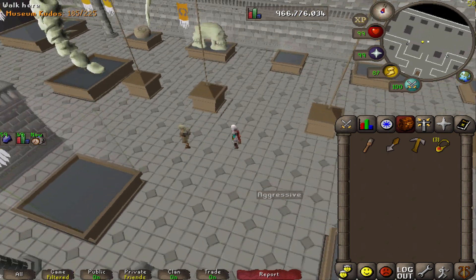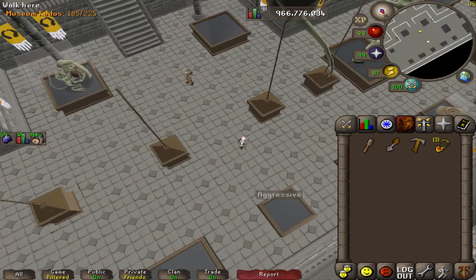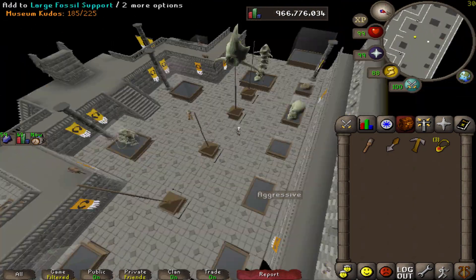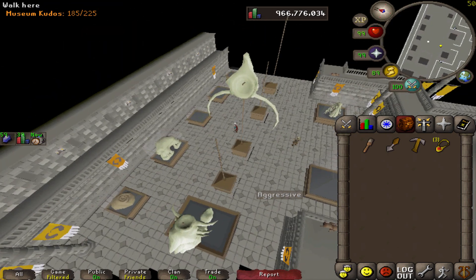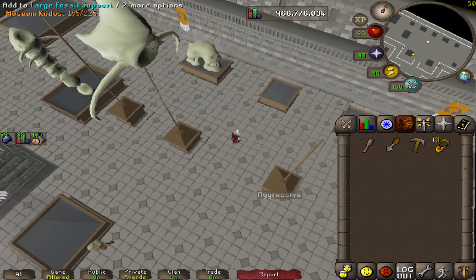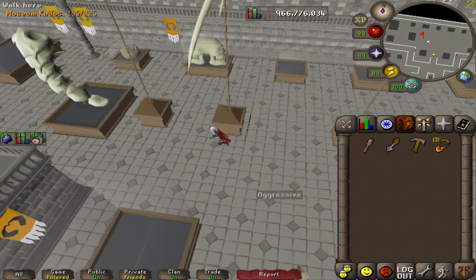I'm going to basically show you guys what this looks like, if you guys haven't seen it. It's probably the biggest thing — even if I zoom out all the way, it's ridiculous. Like they made this so big. It's probably the most underrated thing that they added from Fossil Island.